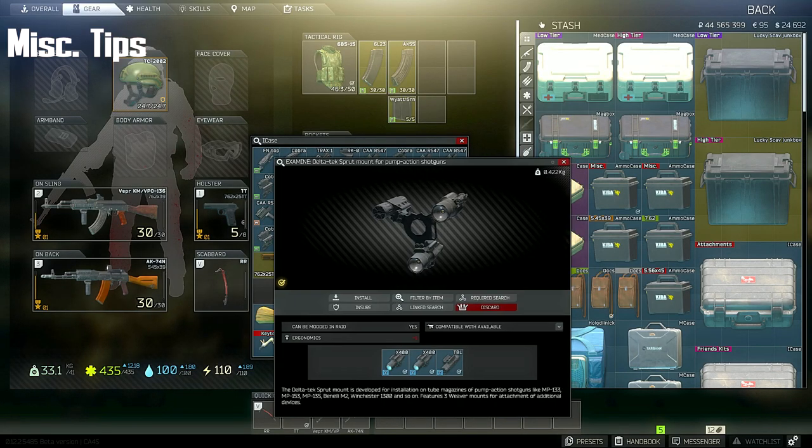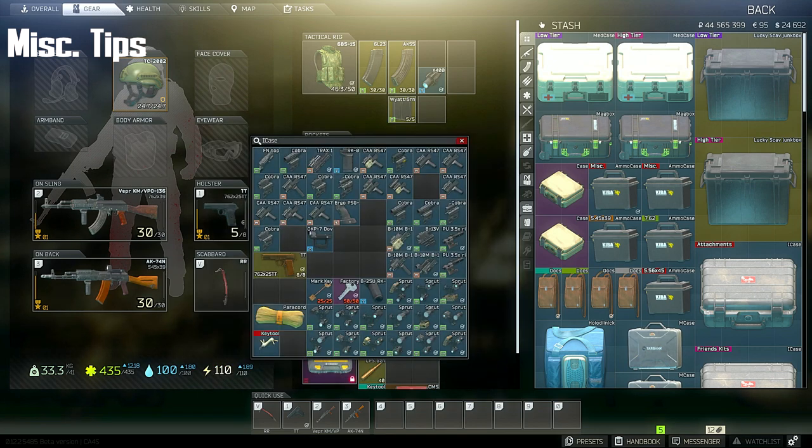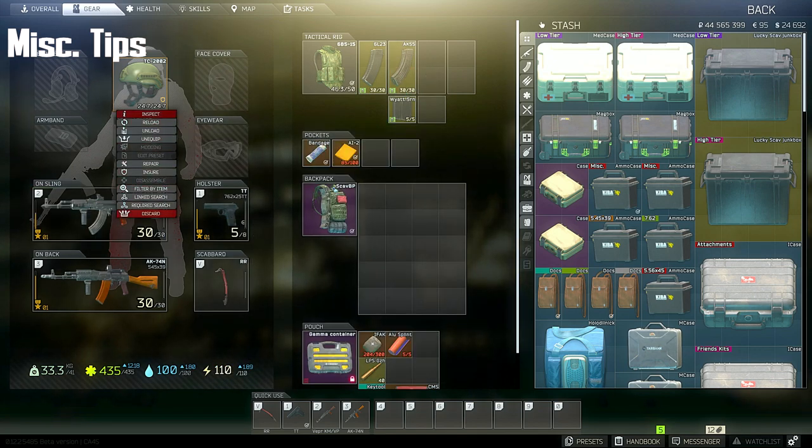That shotgun I took the laser off of came with a ring mount — I usually keep those so you can put three lasers or flashlights on it. That way you can save a little bit of bag space by combining three lasers into one bag slot.